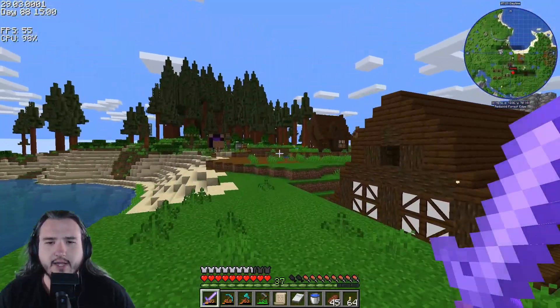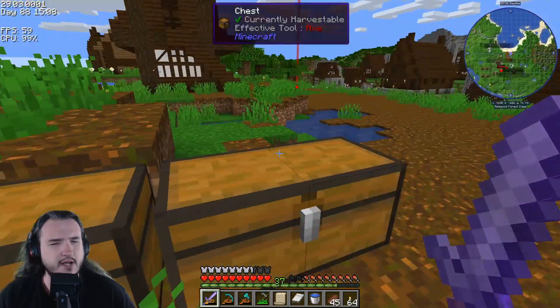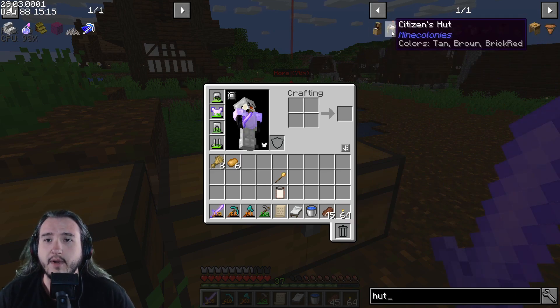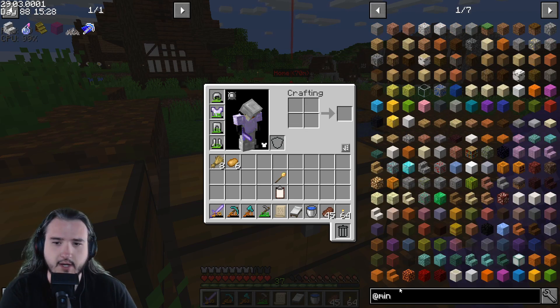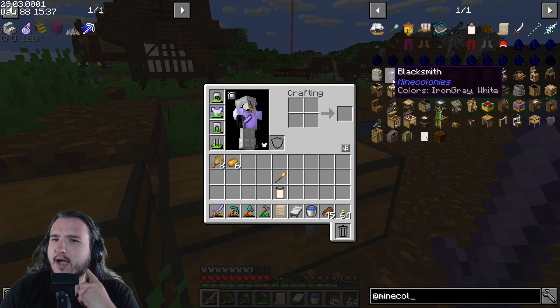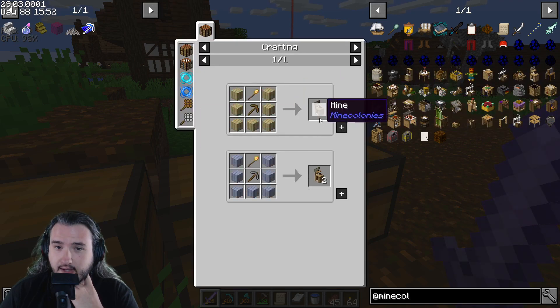I want to work on something today. Two things: first, I want to get - is it called a stone cutter? They're all huts, right - builder's hut, citizen's hut, miner's hut, swineherd... I want the one that will get me stone. I think I want to make a mine.